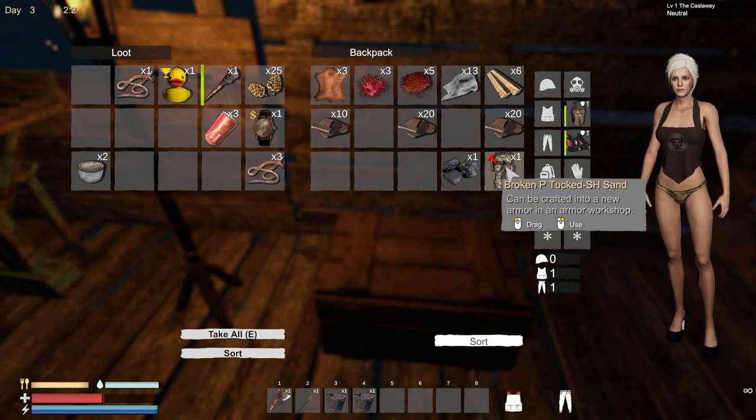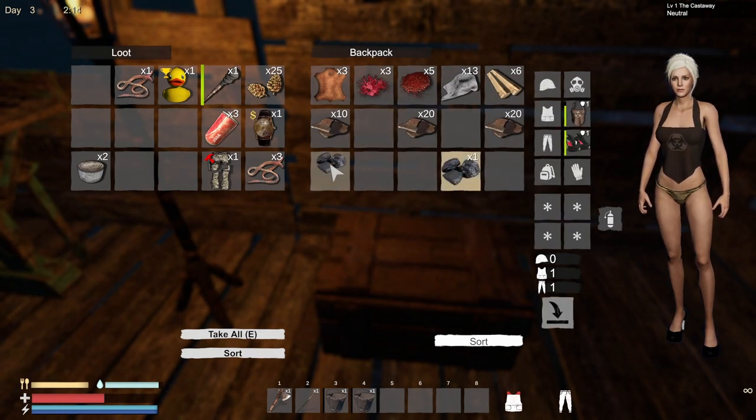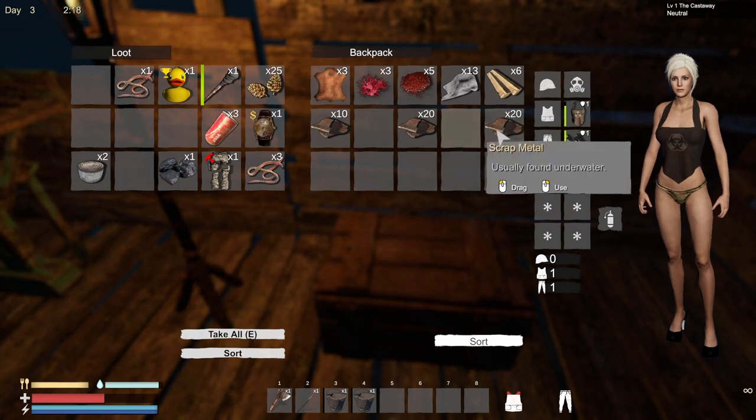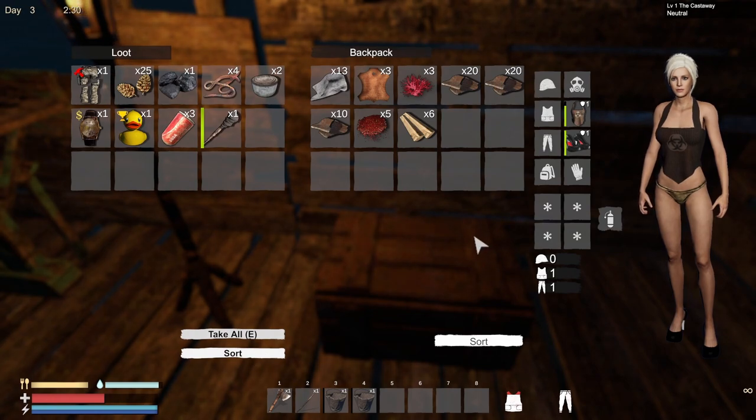We can fish. Broken pants. We don't need that on us right now. Let's sort it. There's the sort button. I like that.